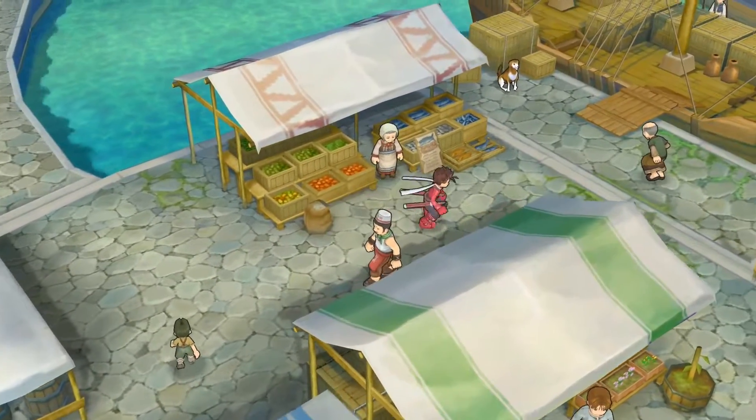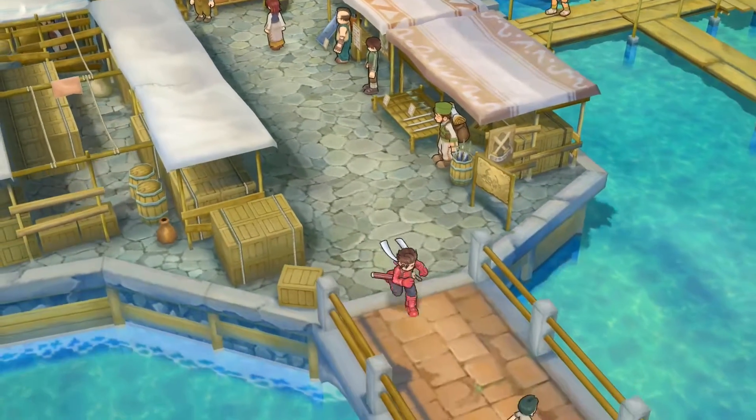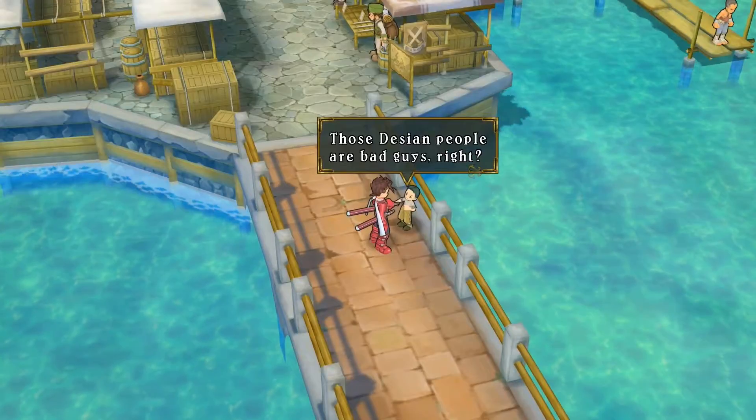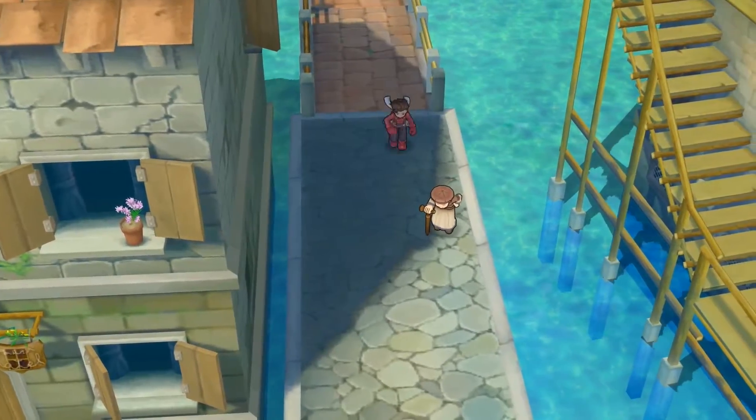I forgot to mention — with that cats EB game, that's not something I've ever done in this game before, because I never got to play this version. The Desians are the bad guys, right? Mom said Governor General Door will take care of this Door person. Everyone keeps going on about him.